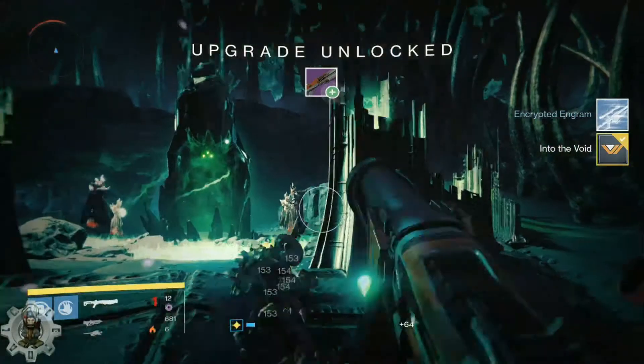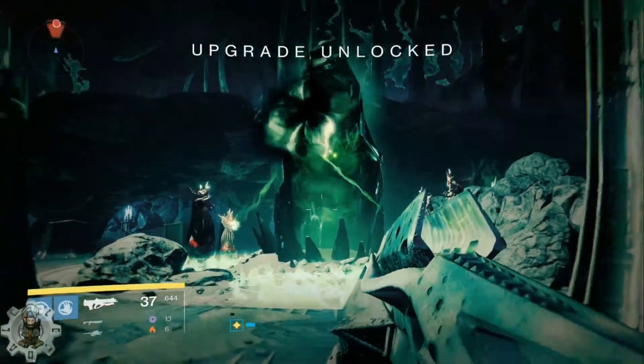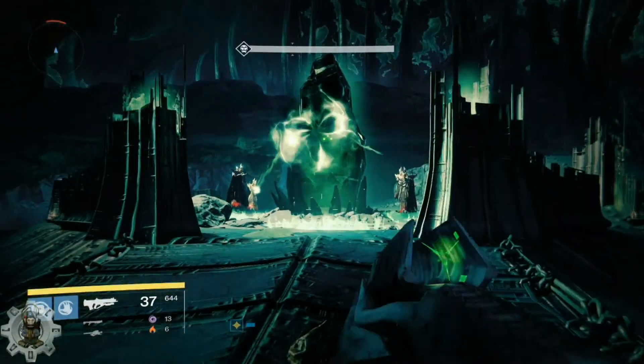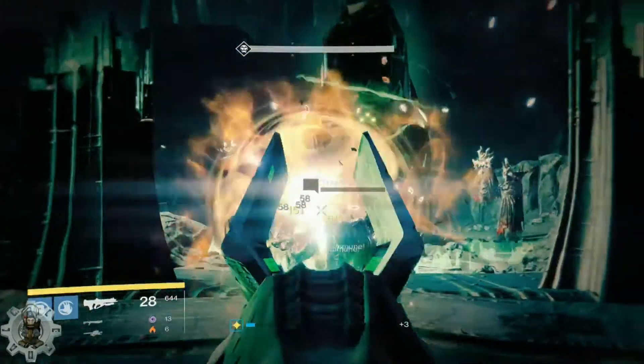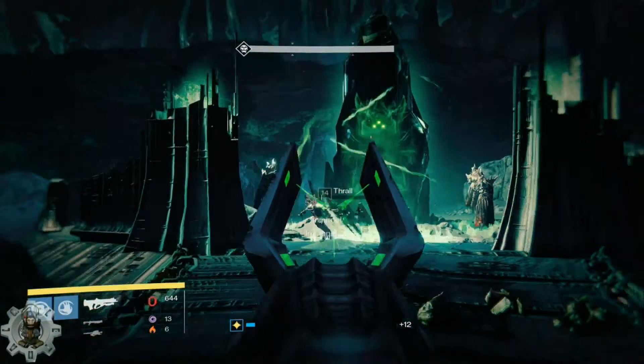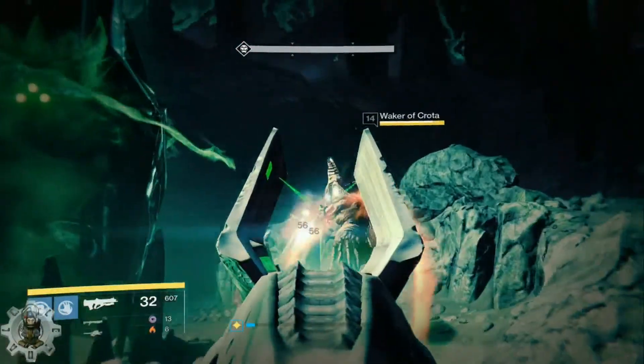Drop them down. Now you're going to wait for it — they should spawn in. I want to do this real time so you guys see how fast this is. Now you have your thrall — boom, drop your thrall.